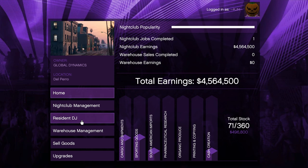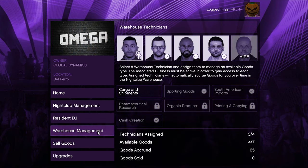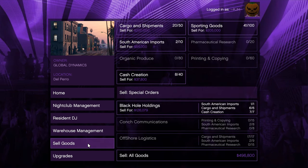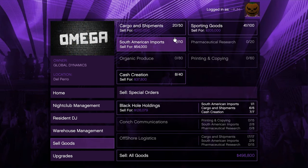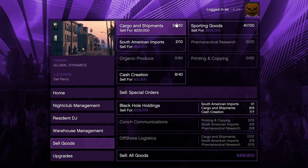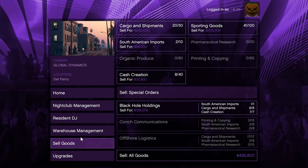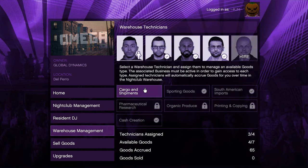Now the next thing is upgrading the actual business storage, which we do through our phone under renovate. We're not touching anything here other than storage. I do need to transfer 100 grand over first - this money was actually from the nightclub, so it's fitting it's going back into it. We transfer that over and then max out the storage for 1.3 million. I'd love to have this on sale but it's not. Our storage has now increased and we have a lot more room.